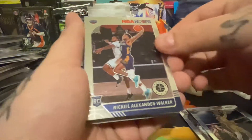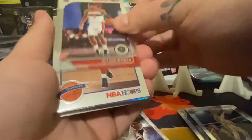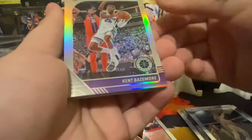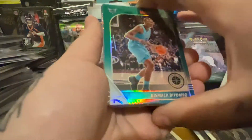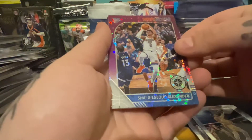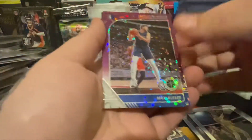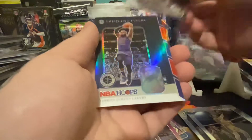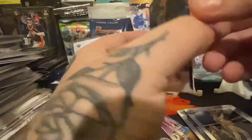Nickeil Alexander-Walker, Kendrick Nunn - all good rookies. Rui, nice - four rookies that I collect. Charles Barkley, Kent Bazemore silver prism, green prism, Shai - I thought that would be a rookie but it's not. Purple disco Larry Nance, purple disco. Maxi Gary Harris, frequent flyer LeBron James - that is a nice card, I haven't seen too many of these.